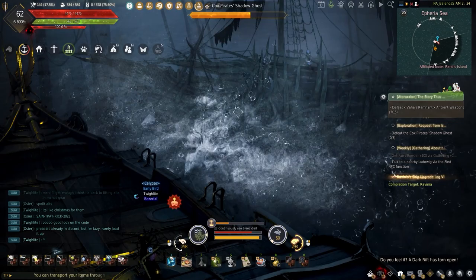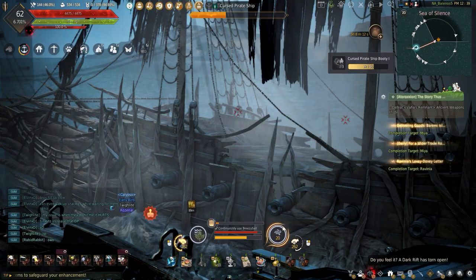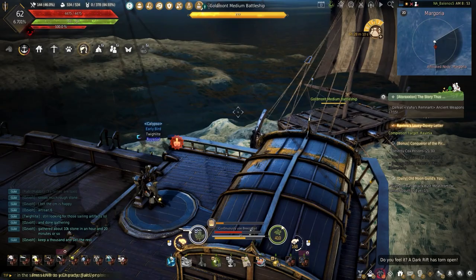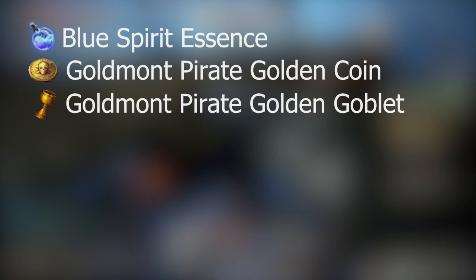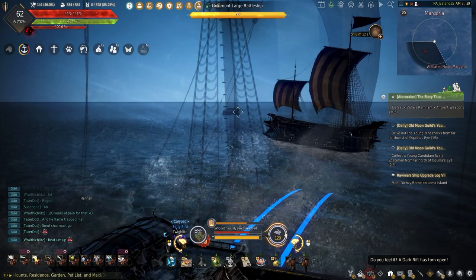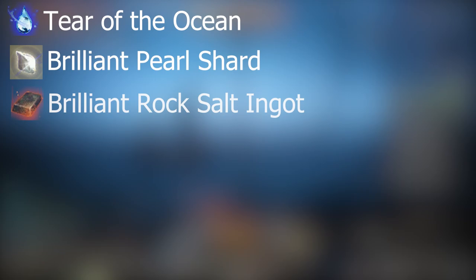For the ships — Cox Pirate Shadow Ghosts drop the ghost summon scroll piece to summon a slightly harder ship with more materials, a Cox pirate's broken cannon, usable pirate ship remains, and wrecked phantom ship debris. Cursed pirate ships drop blue spirit essence, mana stone, verdant blackstone, and phantom ship remains. Small Goldmont battleships drop only blue essence and a Goldmont pirate golden coin or golden goblet. Medium battleships drop brilliant pearl shards, ruddy manganese nodule, Cox pirate artifacts parlay expert, luminous cobalt ingot, tie-dyed standardized timber squares, claw the waves, Goldmont vigilance, and golden pirate coin. The hardest — Goldmont Large Battleships — drop tier of the ocean, brilliant pearl shards, rock salt ingots, deep tie-dyed standardized timber squares, the elaborate pearl necklace which vendors for 30 million, moonvein flex fabric, claws of the waves, the Eltro crystal, and the Goldmont pirate coin.